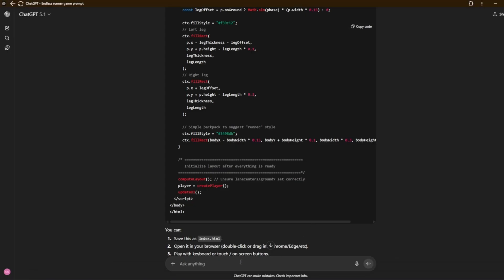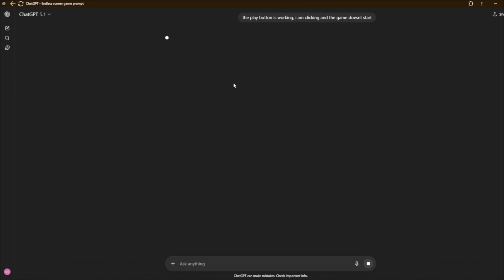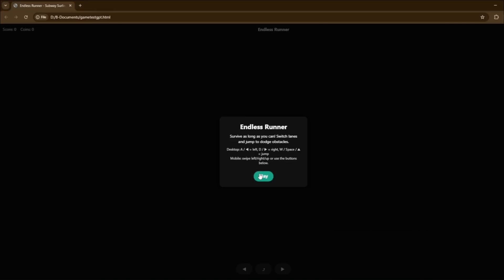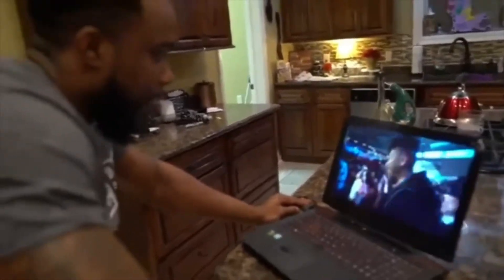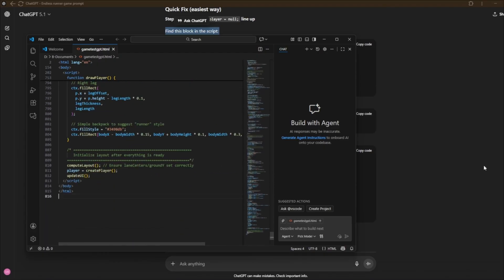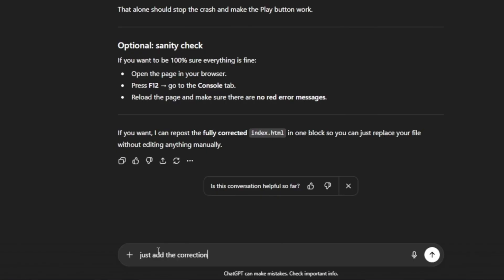So I will go back to ChatGPT and tell it that the play button isn't working — I am clicking and the game doesn't start. We've made our first error. But this actually looks very, very good. Apparently this is supposed to fix it, but it's telling me to manually find all these places in about 700–800 lines of code. I'll just tell it to add the correction to the full HTML.